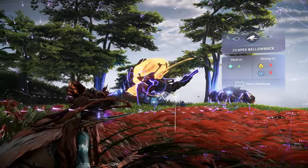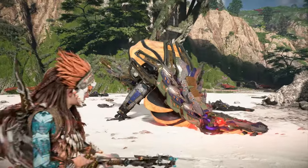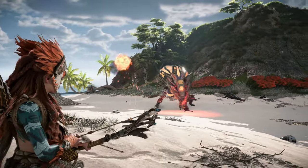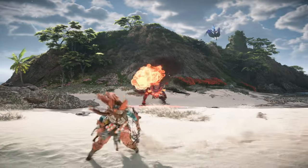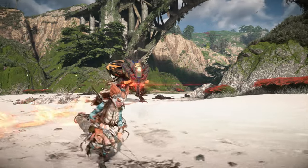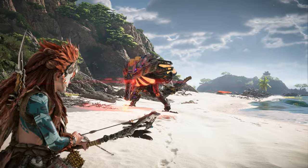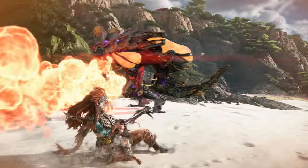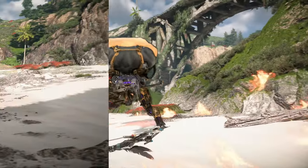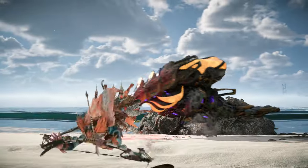Let's familiarize ourselves with the Bellowback's range of attacks. Watch out for its leaping face plant attack. Dodge to avoid its ranged elemental bombs that it fires in quick succession. Dodge to the side to avoid its rapid charge attack. It rears up to use its ranged elemental blast attack — either dodge directly away or to the side of the machine, but watch out for its close range sweeping elemental blast attacks as well. Finally, watch out for its close range tail swipe attack.